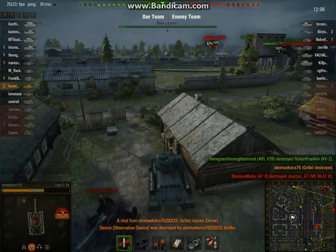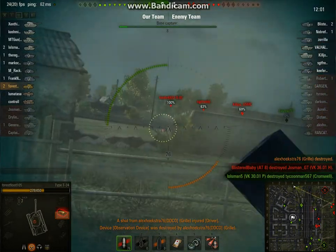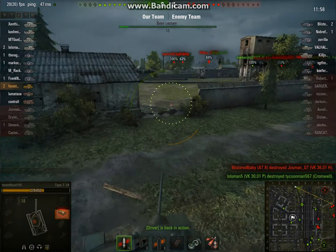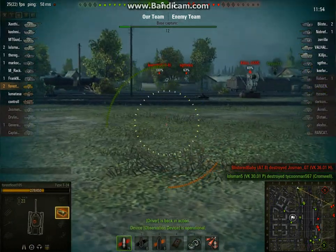But this is how I feel you gotta use this T-34: you gotta definitely try to make people worry about you because you're faster, and your gun has great DPM. They can fire one shot and you can get three off, possibly — so that's a great way to make up the low alpha damage.